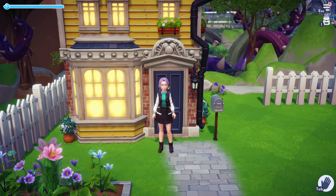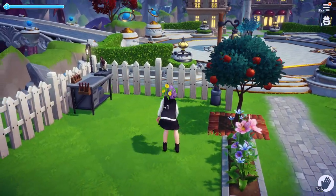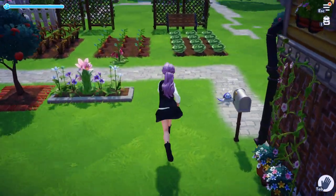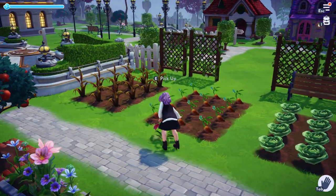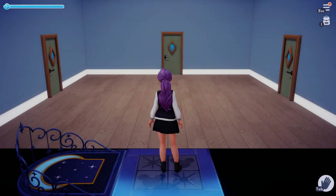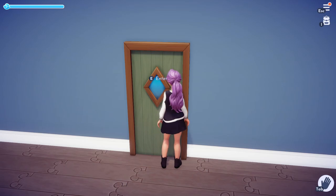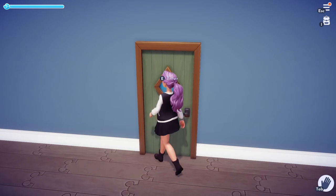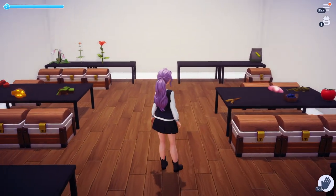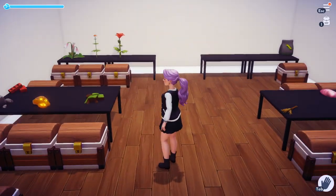Hello and welcome back to another episode of Disney Dreamlight Valley. I just spent some time after finishing the last episode getting a little bit more organized. We upgraded the house and I added a storage room. I made it a 10x10. I'll show you what I did - I stole an idea. I saw a few people post in the Dreamlight Valley Facebook group where you put items on tables and then your chests below the items.